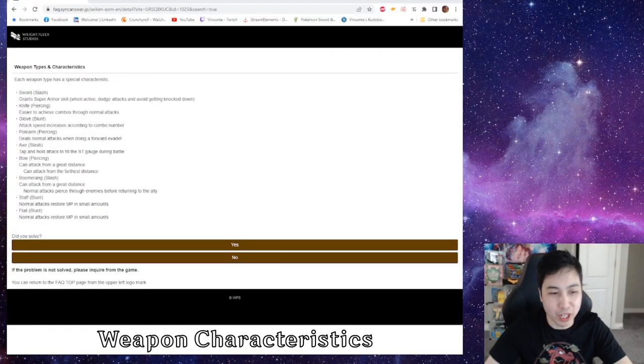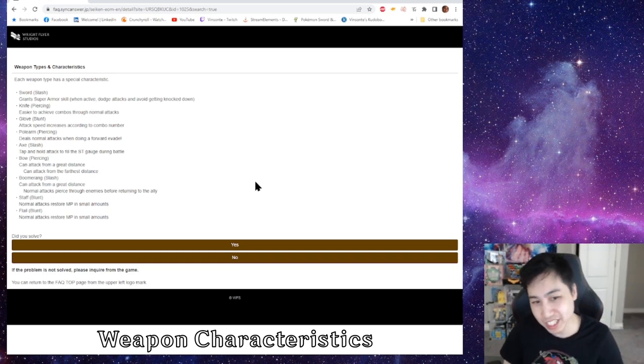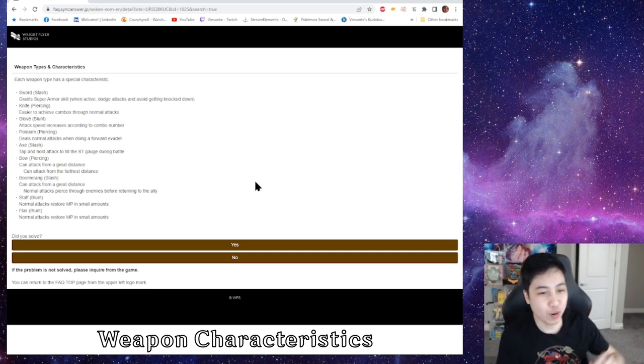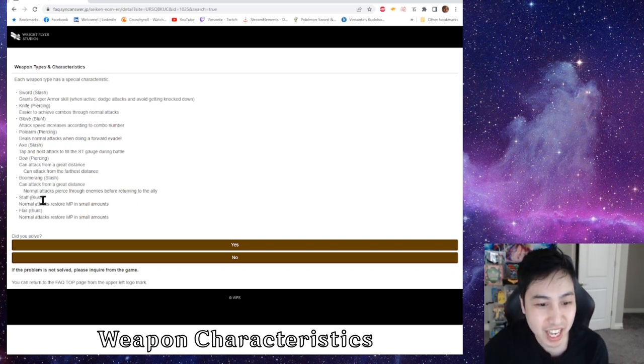Now let's talk about weapon type characteristics. As you can see in the FAQ, there's a list of each weapon type. Sword gives you super armor skill. Knife makes it easier to achieve combos through normal attacks — quick attacks. Gloves increase your attack speed every time your combo goes up. Pull arm does an attack every time you dash. Axe lets you tap and hold to charge your special attack gauge. Bow is the farthest-range weapon. Boomerang pierces — it's a ranged attack that pierces and hits forward and back. Staff and Flail both gain MP on normal attacks, though they're different.